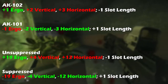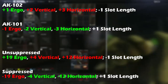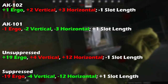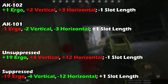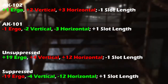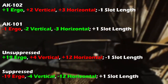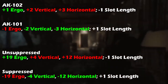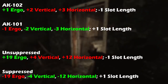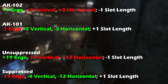Next up, we have the muzzle device. The 5.56mm AKs are the only weapons on the AK platform where a suppressed option is viable. If you go unsuppressed, you will have 19 extra units of ergonomics above the suppressed version, but an additional 4 units of vertical recoil and 12 units of horizontal recoil. With the suppressed version, you lose 19 units of ergonomics, but benefit from 4 less units of vertical recoil and 12 less units of horizontal recoil. All four variants will be explained in further detail later.